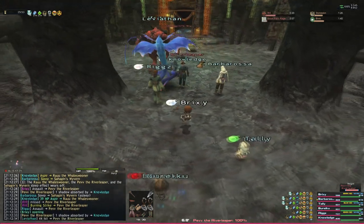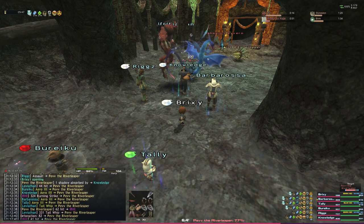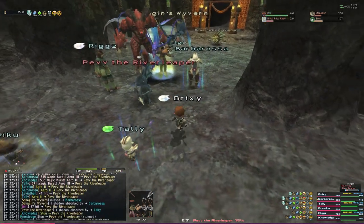And we're just going to do the same thing we did before — Burning Strike into Tail Whip for Detonation, and then all the Black Mages are going to Magic Burst that. And again, the Dragoon is just going to melt immediately. There's very little issue with this method as long as you do everything correctly.